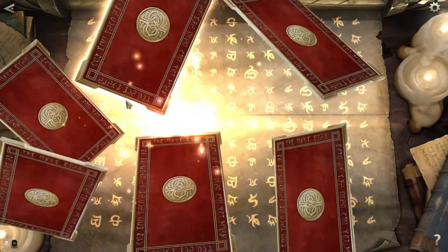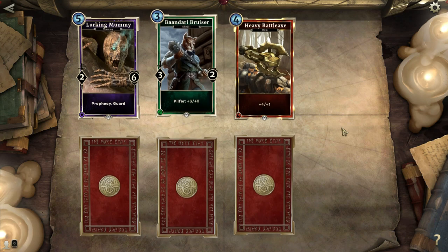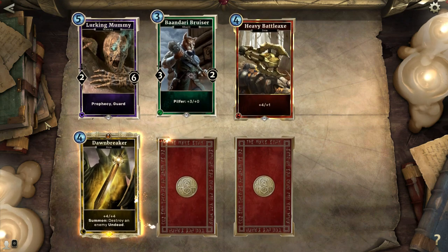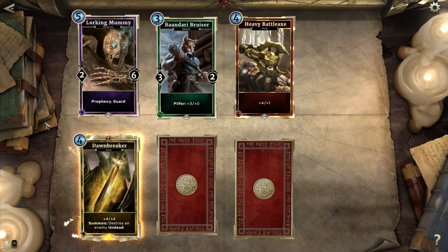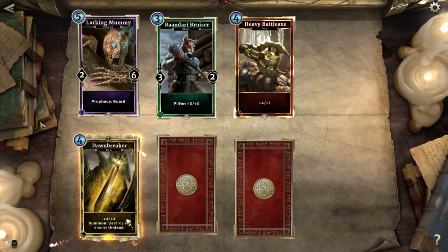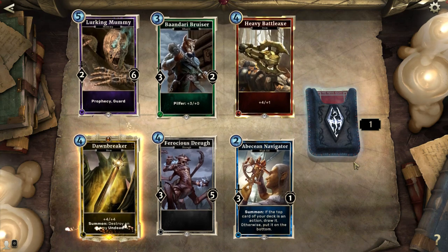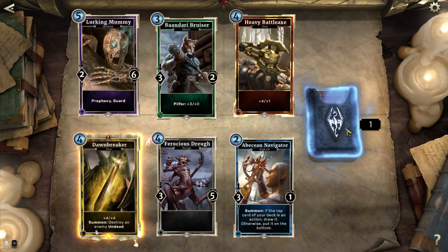Last core pack. Lurking Mummy — alright, that's fine. Bandari Bruiser — I like that. Heavy Battle Axe: plus four, plus one — it's not bad, and it's foily too, so that's something. Dawnbreaker: plus four, plus four, and destroy an enemy undead. I usually use that against those lethal Draugirs that people drop to take down bigger opponents. Only four cost, and Brandar used one of these near the end of his roleplay, so it holds a special place in my heart. Nice to see you again, Dawnbreaker! Ferocious Draw — okay. Abshia Navigator: if the top card of your deck is an action, draw it; otherwise put it on the bottom. That was a pretty okay pack — I like Lurking Mummy, Bandari Bruiser, and Dawnbreaker, of course.